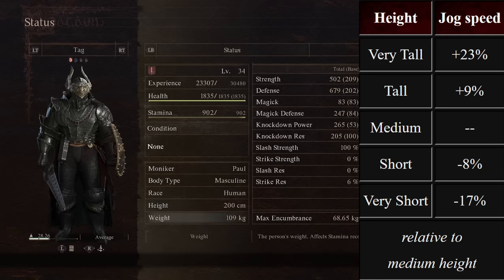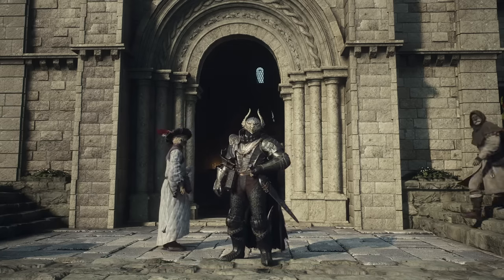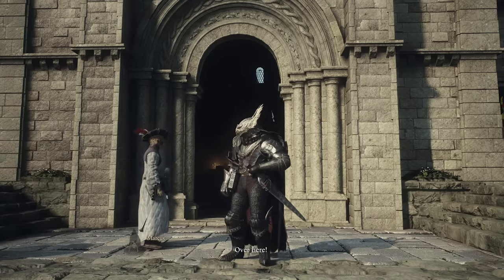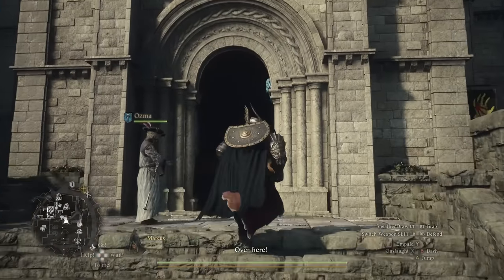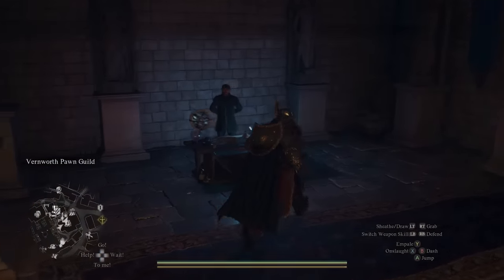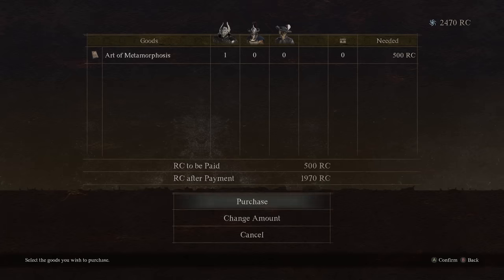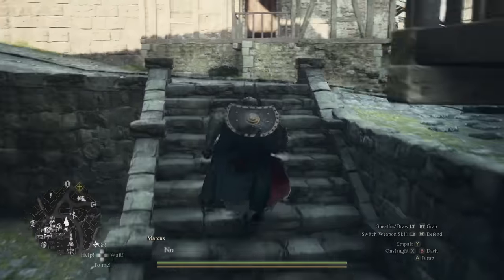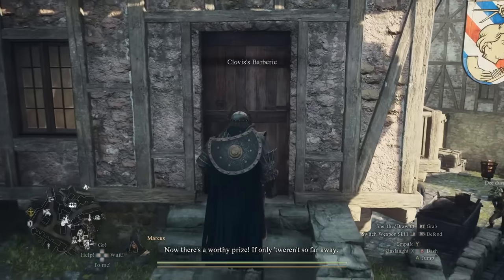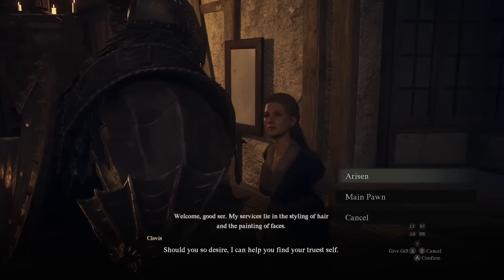The height of your character also has something to do with how much your character will weigh. If you want to optimize your character's height, weight, and carrying capacity, you can actually edit your character and pawn once you get to the first major city, Vernworth. Head to the Grand Riftstone of Vermund — a large building you cannot miss — and to the left is a shopkeep where you can buy the Art of Metamorphosis for 500RC. He only has two of them. Purchase one, then head outside to the left, around the corner and up the stairs to the barbershop — the Clovis Barber. Talk to the barber, select 'Modify Appearance,' and choose either your Arisen or your main pawn.